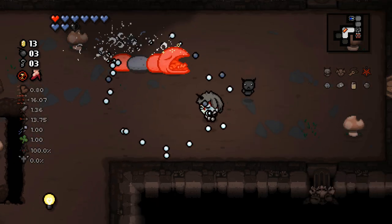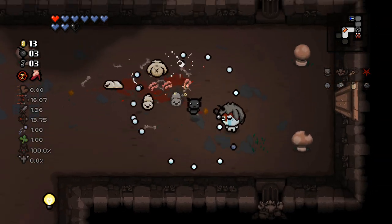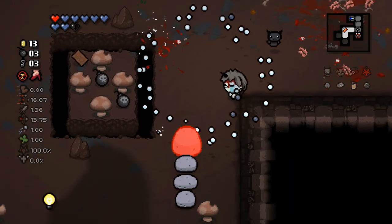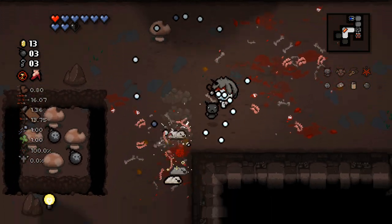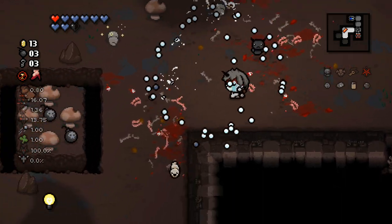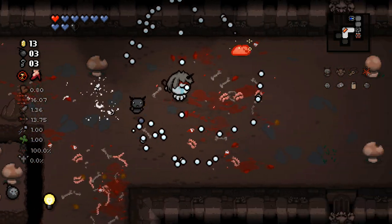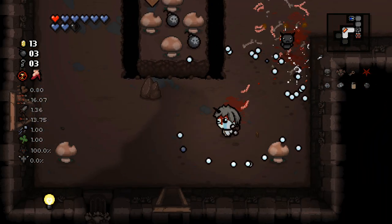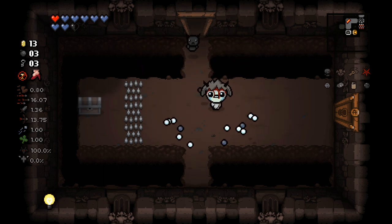Even if more often than not you're going to get garbage out of it, like spiders or a card that you can't quite use, there are just a lot of situations where the Dark Bomb is still very useful. Plus you still get those black hearts as well. I don't think he drops soul hearts anymore — I haven't seen him drop a soul heart in forever. I feel like he only drops black hearts now, but I don't know if that's accurate.